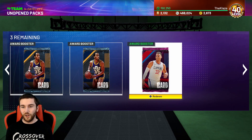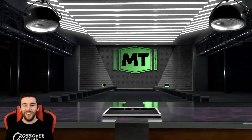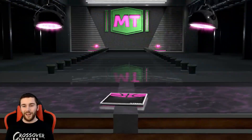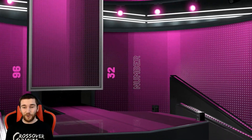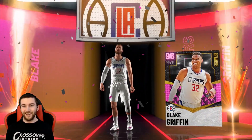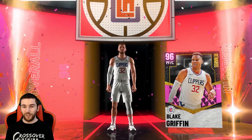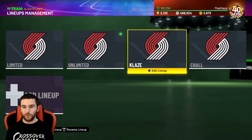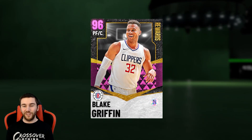Anyway, Pink Diamond Blake Griffin — let's see how nice this card is going to be. I looked at the stats when it was first announced about 25 days ago, but I can't really remember how crazy he's going to be, and I haven't even seen any gameplay on him, so for me this is going to be a first look. I imagine it might be for you guys as well. Card number 32, Pink Diamond Blake Griffin — there he is.